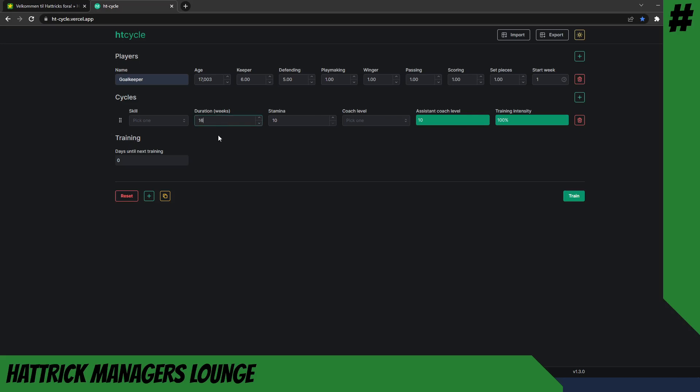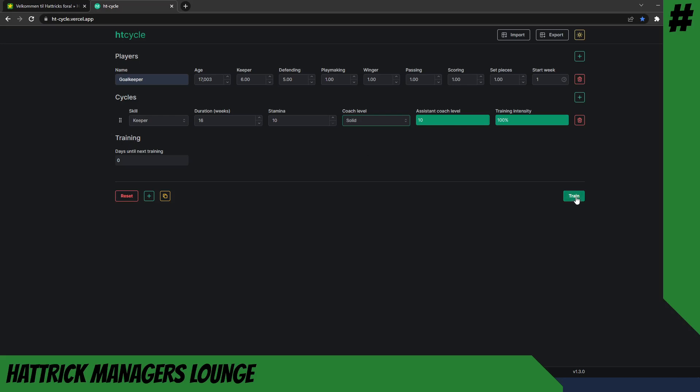One season is equal to 16 weeks of training, so we enter 16 weeks here and pick the keeper skill. We will always leave stamina at 10 as long as we are training for maximum skill improvement in our trainees — that is usually what you do at age 17. As a newly started team, we'll aim to get a solid coach as soon as possible, so we set this to solid, and we push the train button.